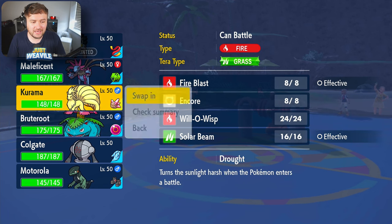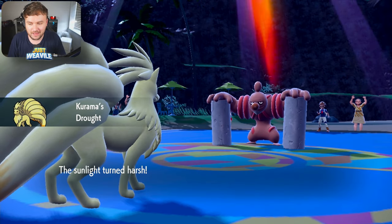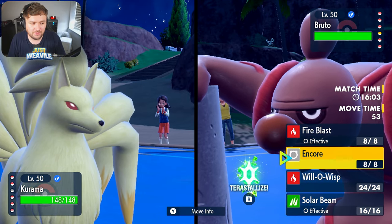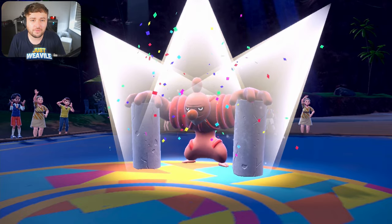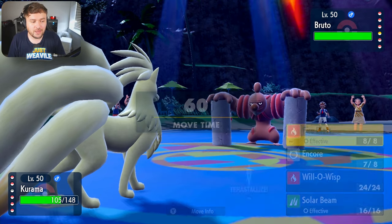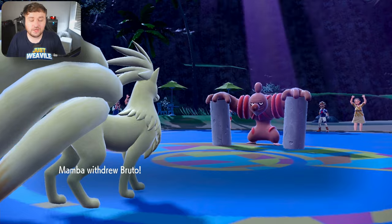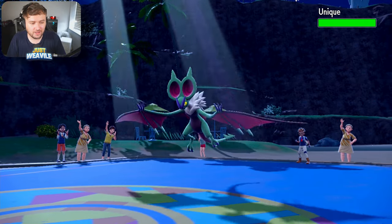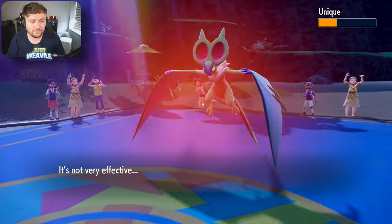So let's go into Ninetales — Kurama, I can never pronounce it. I nicknamed them things I can never pronounce. I don't want to go for Will-O-Wisp just in case they are Guts without Flame Orb. I kind of want to Encore them, so I'm going to go for the Encore — Encore them into that Mach Punch, stop them from going for a Defog. They go for a Mach Punch, a lot of damage but not too much, and now we go for a Fire Blast. They switch and go into Unique, the Noivern — they get hurt by the Stealth Rocks, so they're not Heavy-Duty Boots; probably Normal Gem or Throat Spray. They're likely going to drop a Draco right now, so I'm going straight into Registeel.